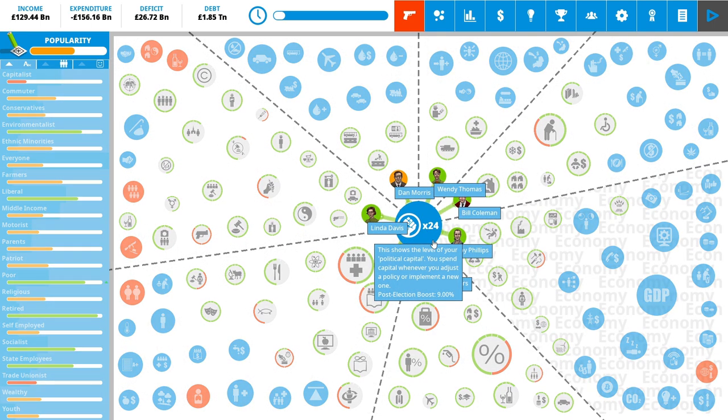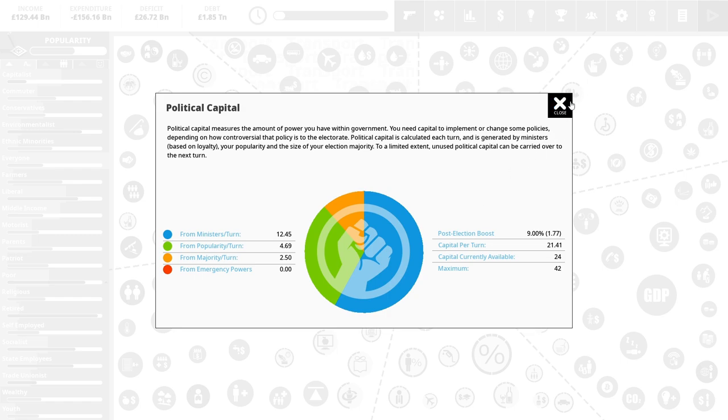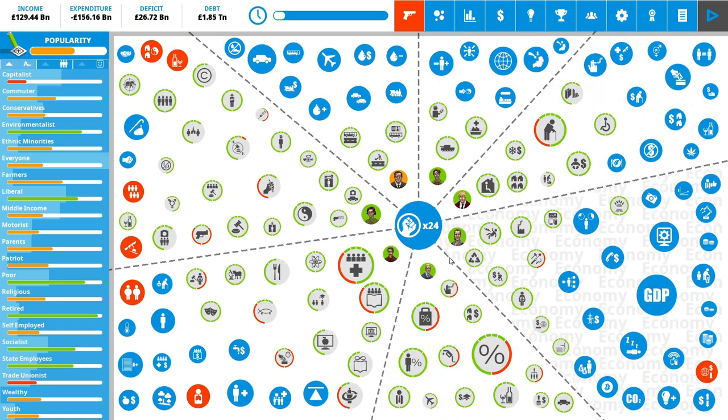Also, the fact that you have political capital each month does not mean you have to spend it. We have 24 political capital but we can leave it and just say this month there was nothing to do — we want to see how everything else panned out. We have a maximum of 42. You can see where you get it from: ministers per turn, we get 12 from popularity, some from majority — how large a lead we have — and interestingly some from emergency powers.